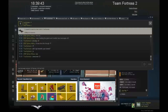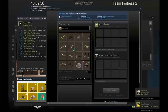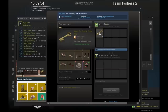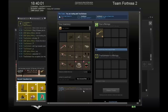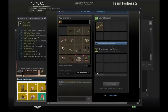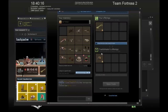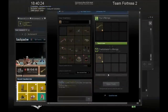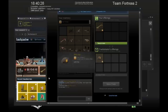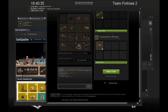Okay guys, so the first trade of episode three. We're using this key we got from the last video to buy a Bills Hat for one key, which is really good because they are three keys now. Some reason my overlay is being weird and I can't click on anything. So yeah, this is a two key profit if we can sell it, and then we'll be at three keys and well on our way to unusuals.